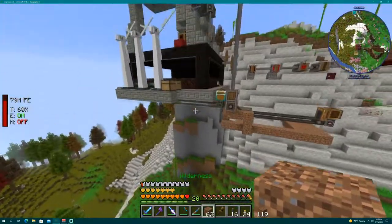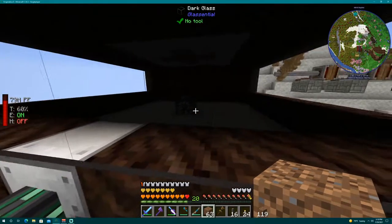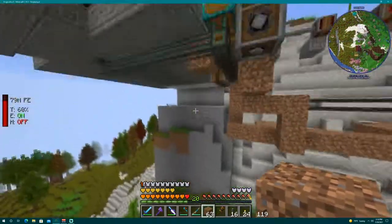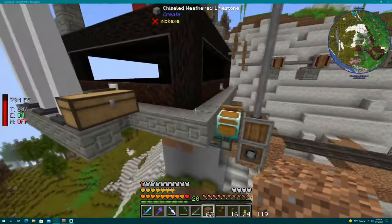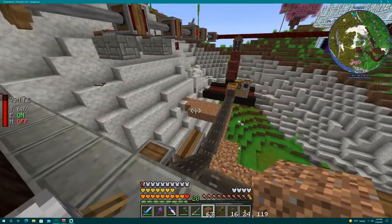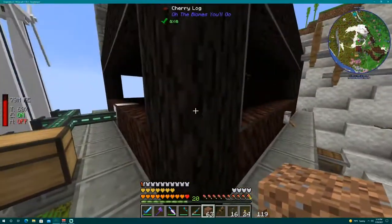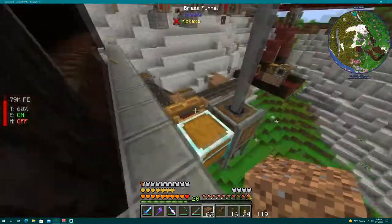I have a mob farm set up over here. I'm gonna make a tower of all farms here. As of right now I just have a blaze spawner in there. I'm gonna add a bunch of different spawners, making a tower of all the different mobs I want drops from.